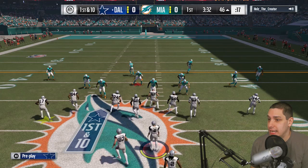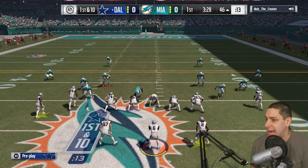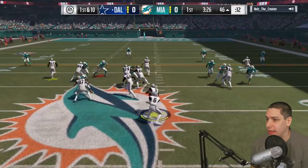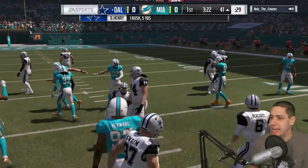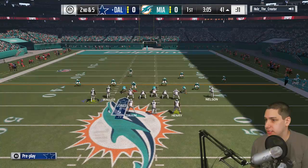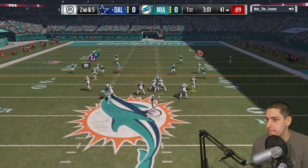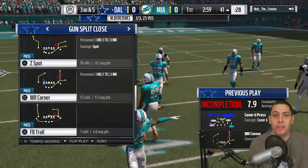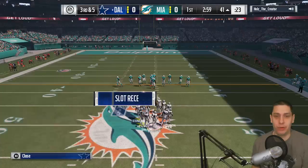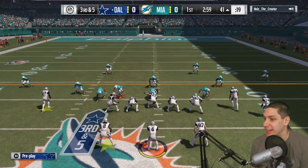We passed the ball on first and second down, now time to try and run the football. He's moving his guys into position on the outside — maybe we'll have to cut it back. We do for a decent pickup, about a five yard gain. We try to get some motion going but the receiver drops an easy swing pass. Bronze players in full effect right now.